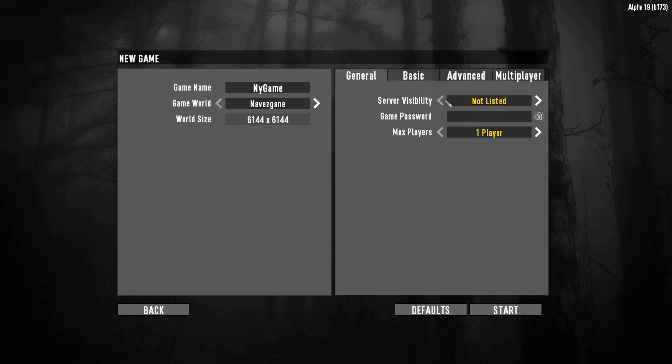Server visibility — if you're playing by yourself, keep it not listed, because otherwise it shows up to other people. If you want multiple players and want a friend to join, set the max players to 2, 3, or 4, and then make sure you put in a game password.